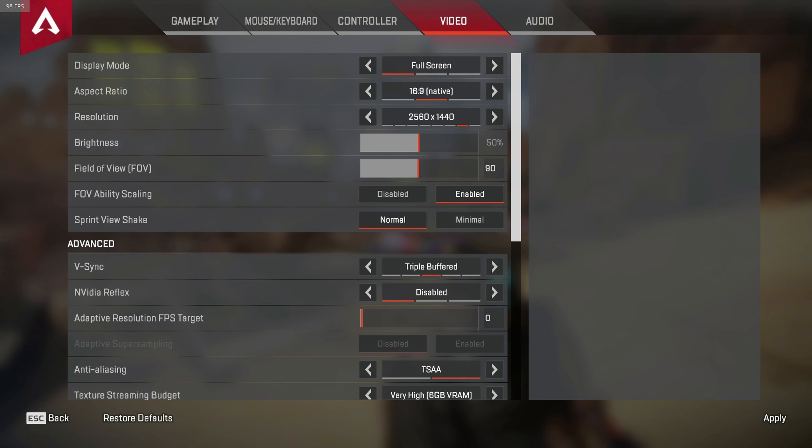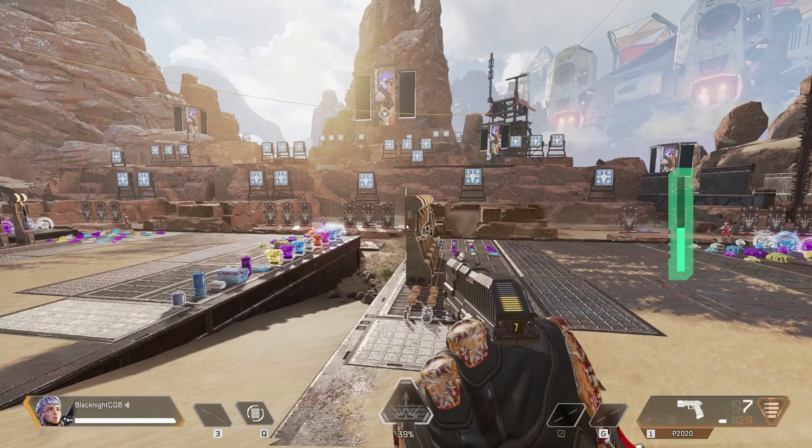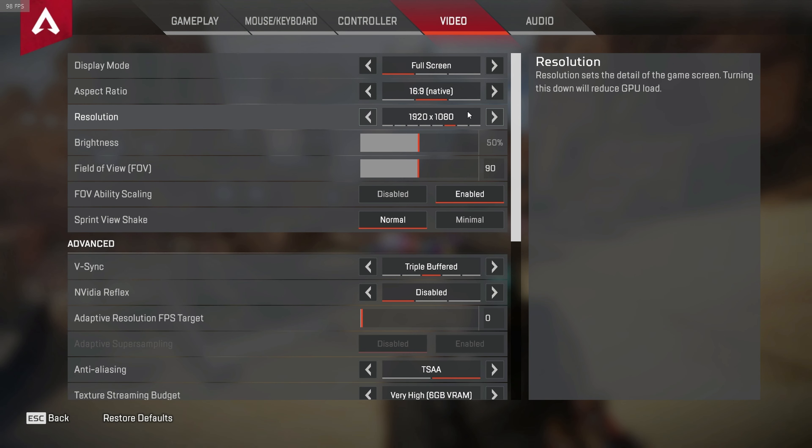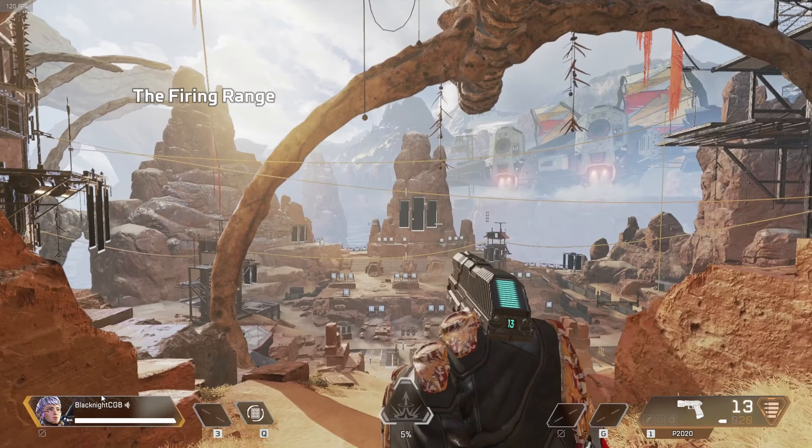When I go to 1440p, I get over 60 FPS as a constant — it actually averages out to about 75. And when I reduce it down to 1080p, that number gets into the hundreds.